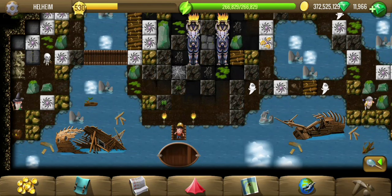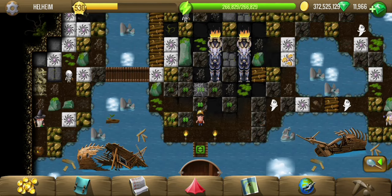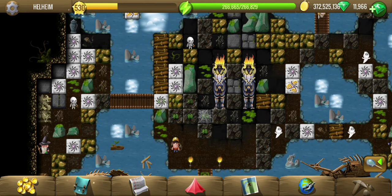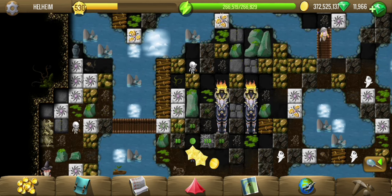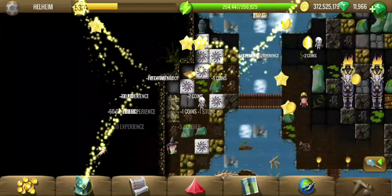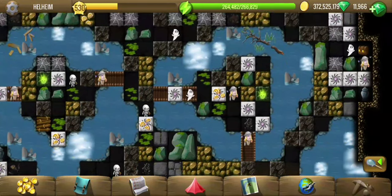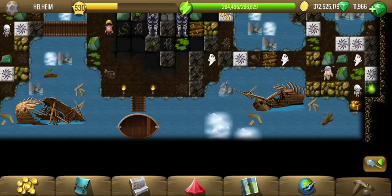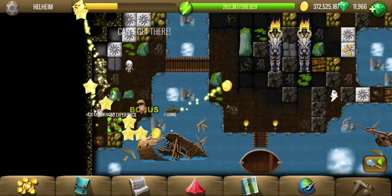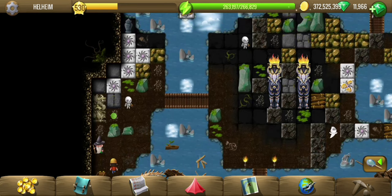Hey all, welcome to Helheim, the 6th or 7th location of the Odin side quest. We are at Hel's home now to find the next sprout. We have a gate up there and we have so many ghosts here. The location is 621 tiles, pretty average sized.